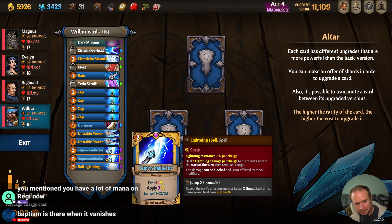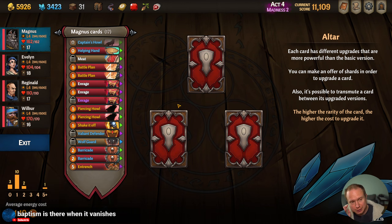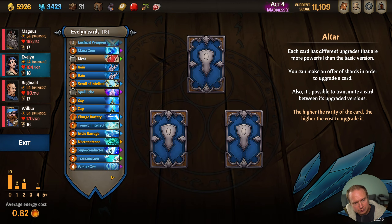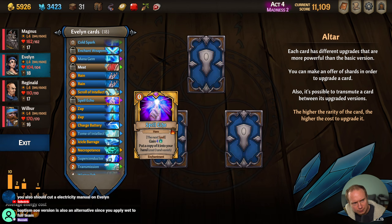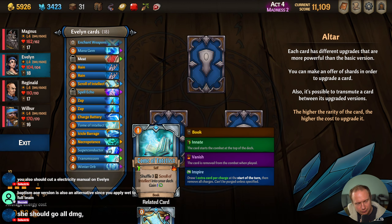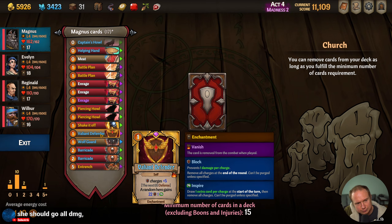Baptism is there when it vanishes. I'll switch it over — we can try it out. That's true, we do have a lot on Reginald now — that's actually a really good point. What else would we be nuking out of her deck? I already cut Electricity Manual on Evelyn, that's already gone. We may be thin enough here. Do you think we should ditch Transmission on her?